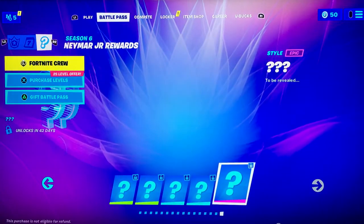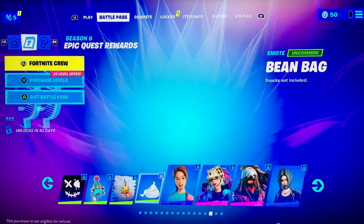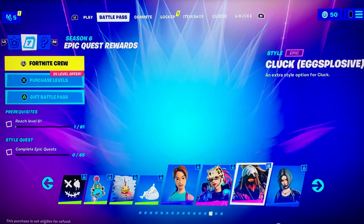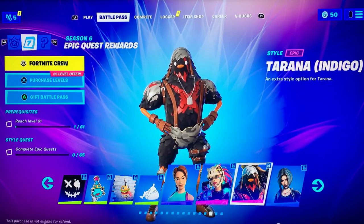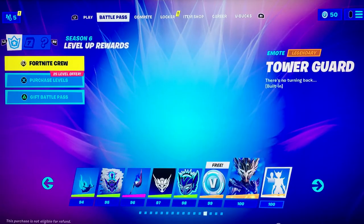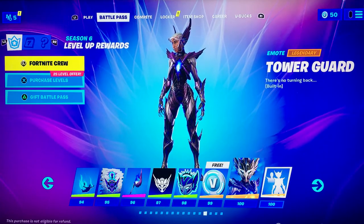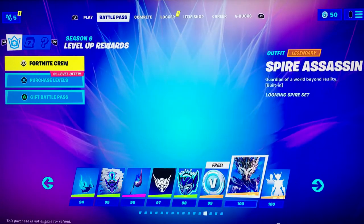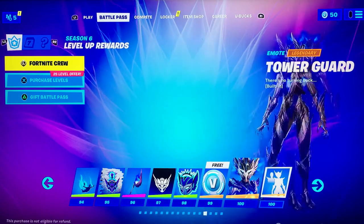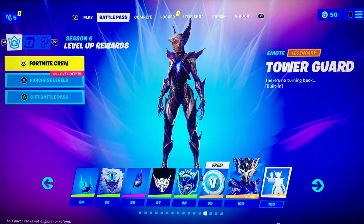I can't see what Tier 100 is - I want to see what Tier 100 is. It's probably another version of Jonesy. Wait - it's a chicken? Hello, I want you please! Wait, so this is Tier 100 - Tower Guard, you are insane! Oh wait that's you - Spider Assassin, that is cool - and then that's the emote.